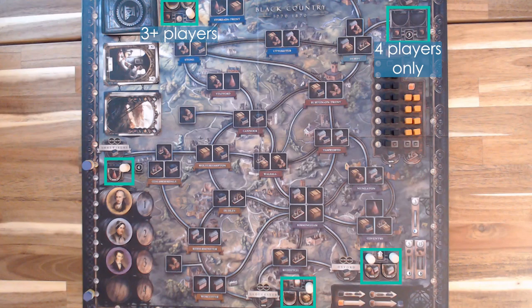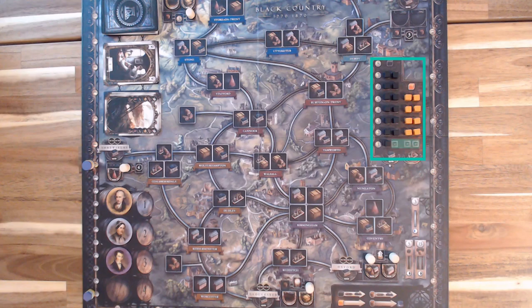If the merchant tile has an icon and is not blank, put a barrel of beer in the location either above or below where indicated. Next, set up the coal and iron markets, placing a coal cube in all spaces leaving one blank in the one-pound location, and all the iron cubes leaving two spaces blank in the one-pound location, also indicated with a dot in the center. Take the remaining coal, iron, and beer and create a general supply next to the board. Take all the money and create a bank next to the board.